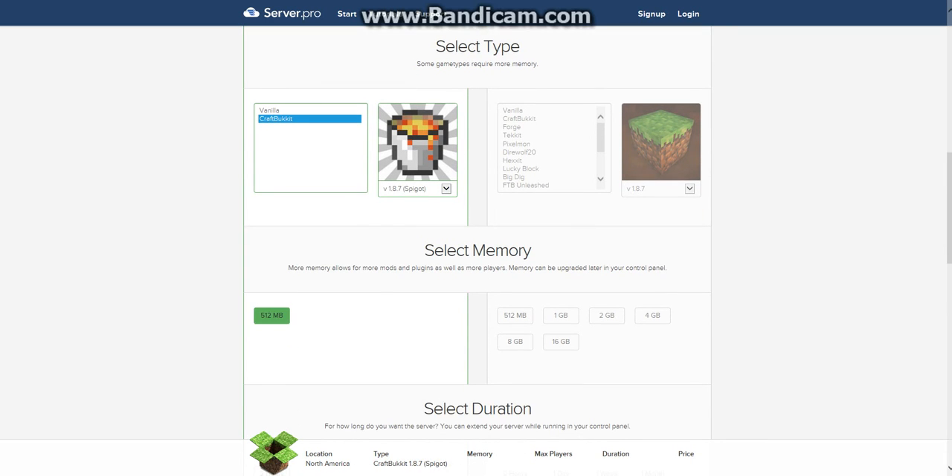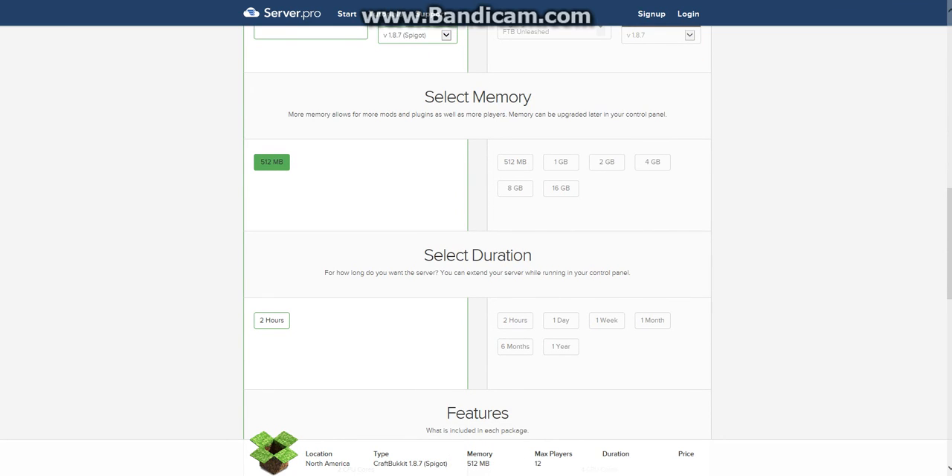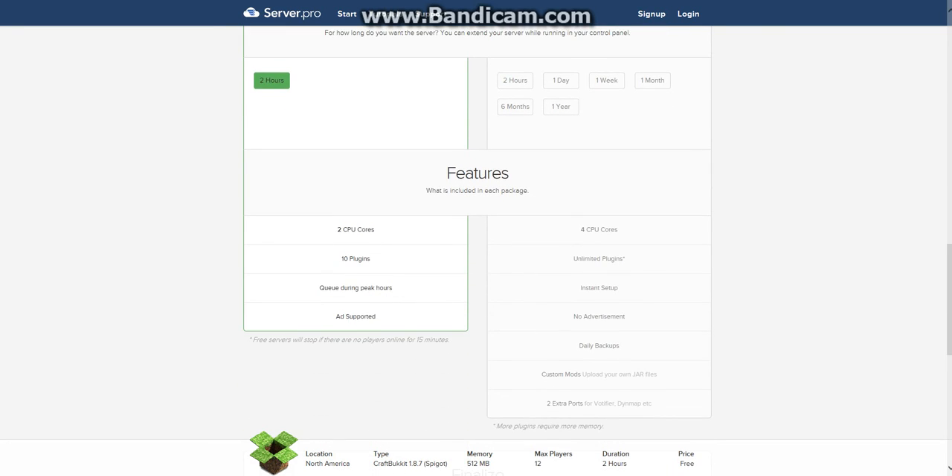For how much data you get, you get 512 megabytes of memory. They give you that little because it is free. The duration of the server — how long it will be up — is two hours. You can easily refresh it by going back to this and basically redoing the steps.